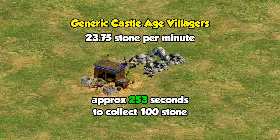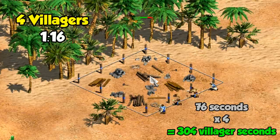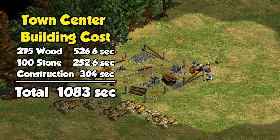Besides just the cost though, another thing we have to take into account is the construction time of the town center. Assuming you're building with four villagers, that takes a minute and 16 seconds, or about 304 villager seconds if you consider all of them. You can do it more efficiently with one villager in 150 seconds, but I'd say using multiple villagers is a bit more common, and four seemed like a reasonable number in a previous video I made on that topic. That puts the total building cost of the town center at 1,083 villager seconds of work, give or take.